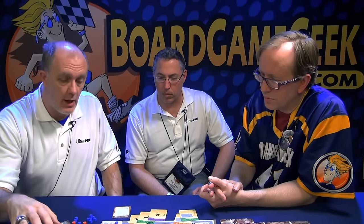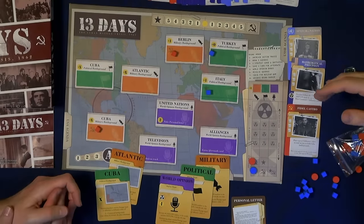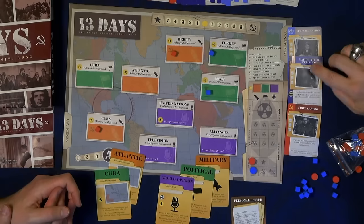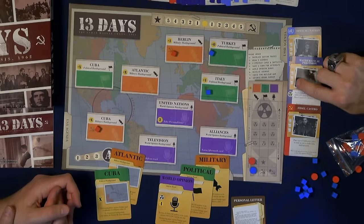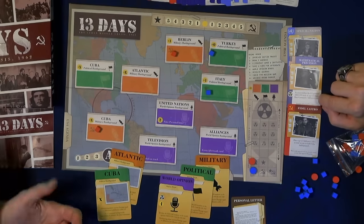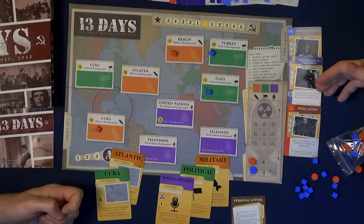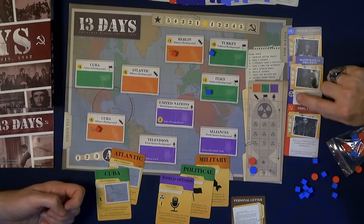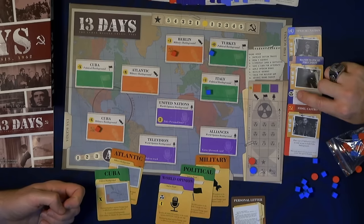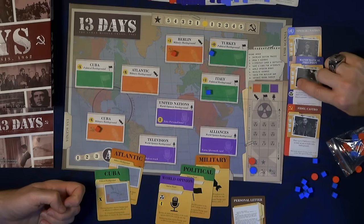After you've picked your agendas, you play cards. Much like Twilight Struggle, you have various cards — Soviet cards, American, and neutral. If an American player plays an American card, he gets to choose between playing three blocks into an area or doing the event on the card. If the Russian player draws the card, the American player gets to do the event automatically, and then the Russian player gets to play cubes. The catch is this card has a nuclear symbol — whenever you play a card with a nuclear symbol, that represents escalating tensions.